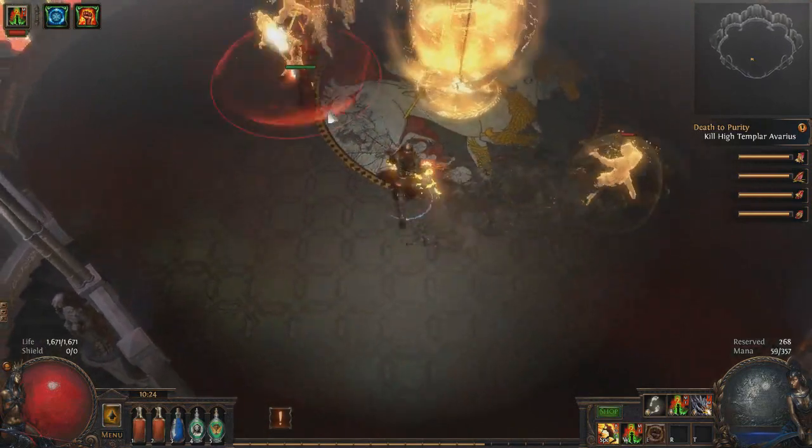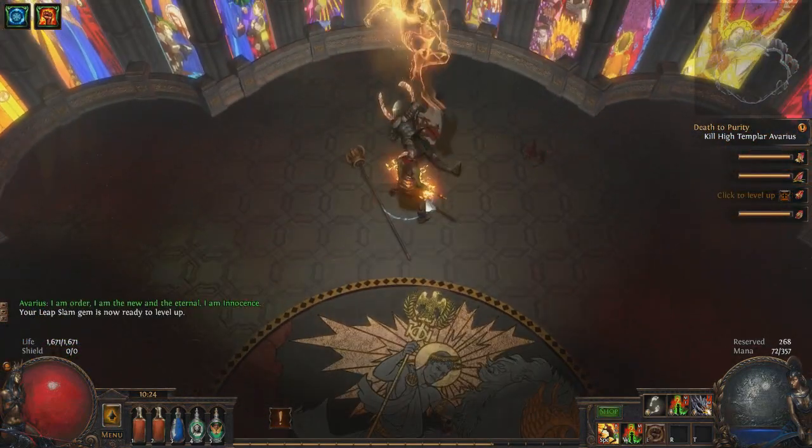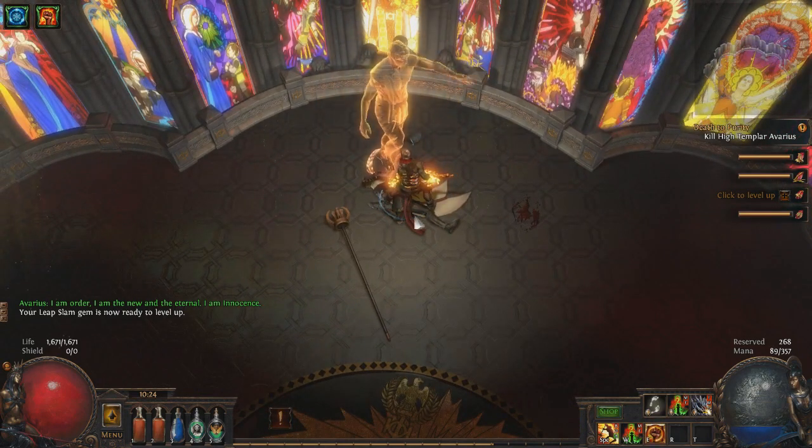Some of these enemies do have Brutus's empty shield, which can be a bit annoying. After this the fight continues and you can easily finish off High Templar Avarius — which of course has a second stage.